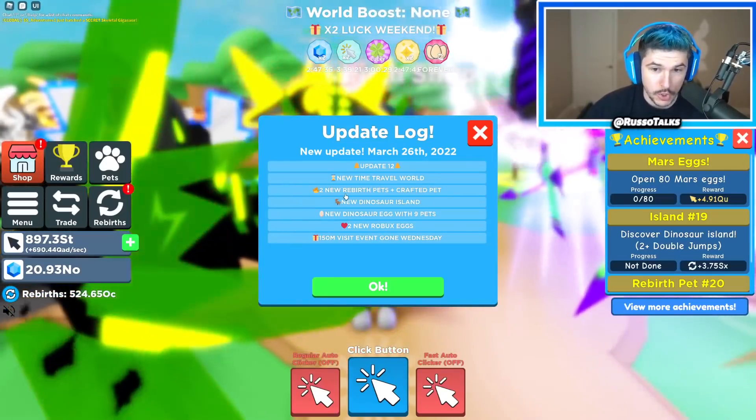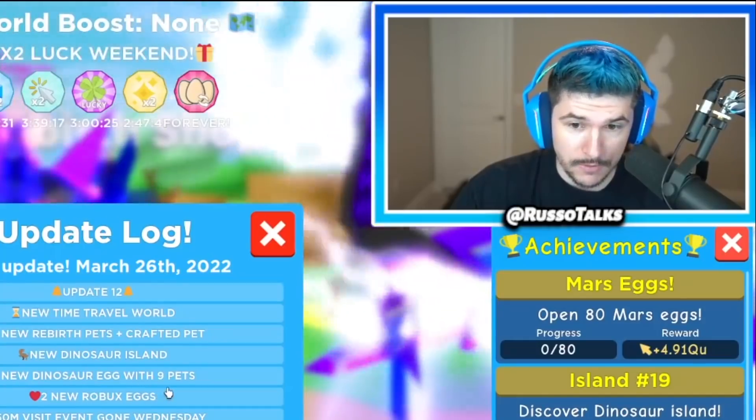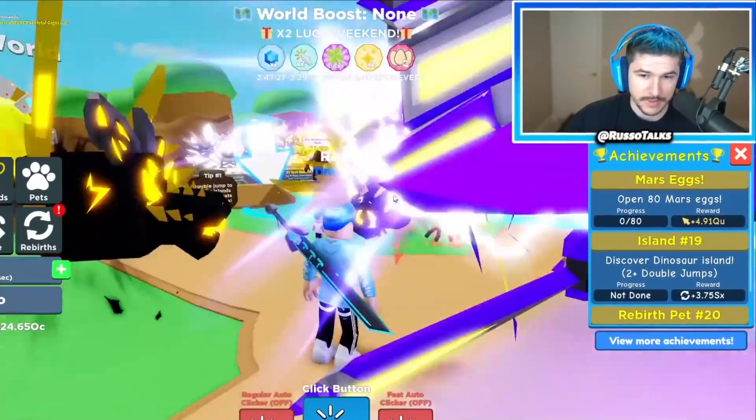The Clicker Simulator update is here — update 12. New time travel world, two new rebirth pets and a crafted pet, dinosaur island with nine pets, and two new Robux eggs that I sadly can't buy that much because I'm out of Robux.